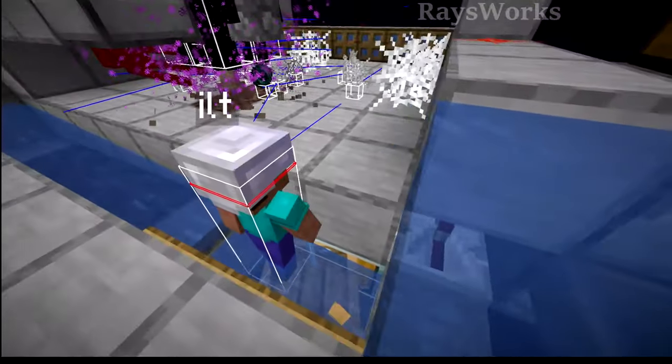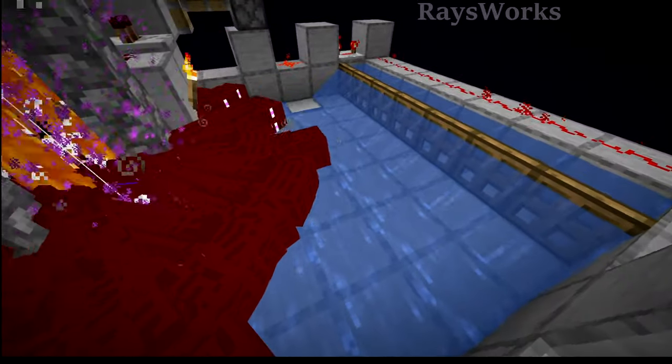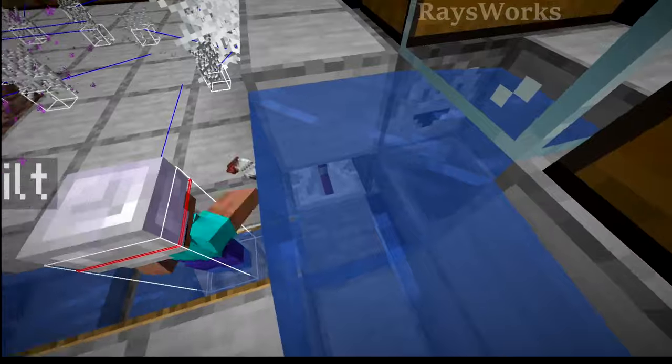I also designed it to be efficient while simple. The way I did this is by collecting the items with a simple and cheap method — just by using some water — rather than using something like hopper minecarts or some other type of complex redstone.